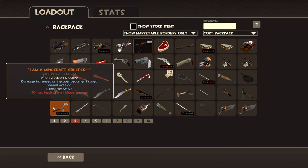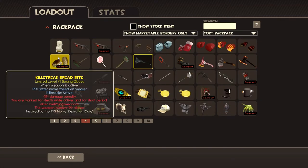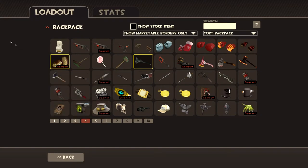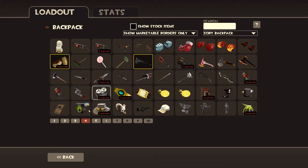Gotta have that hot rod sheen — makes it look pink. Got my bread, because, you know, I am bread. I hope that's not copyrighted. Moving on. Got my killstreak maul, because it's easy to get a killstreak if there's a spy on the other team. I should probably get a strange fire for it, because if you break the sapper with it, it adds to your killstreak.